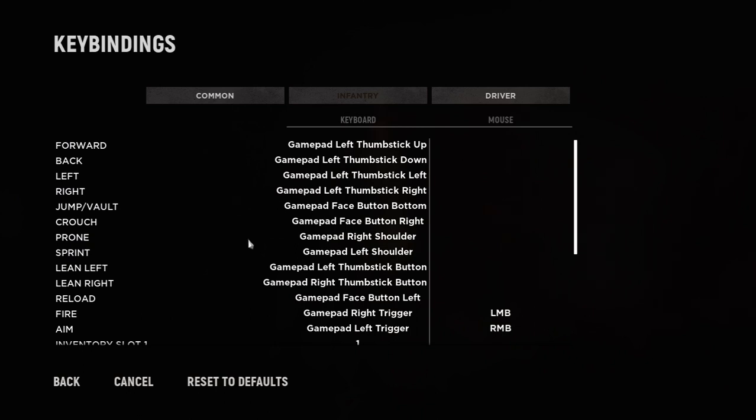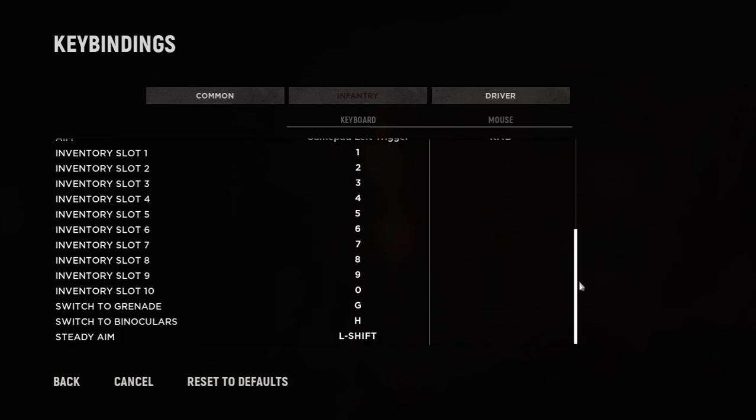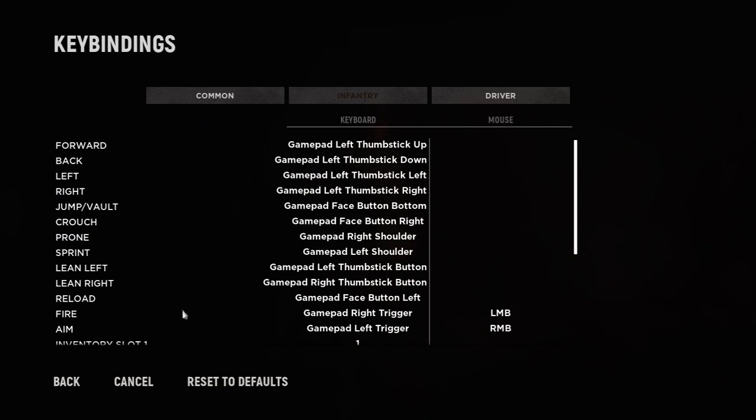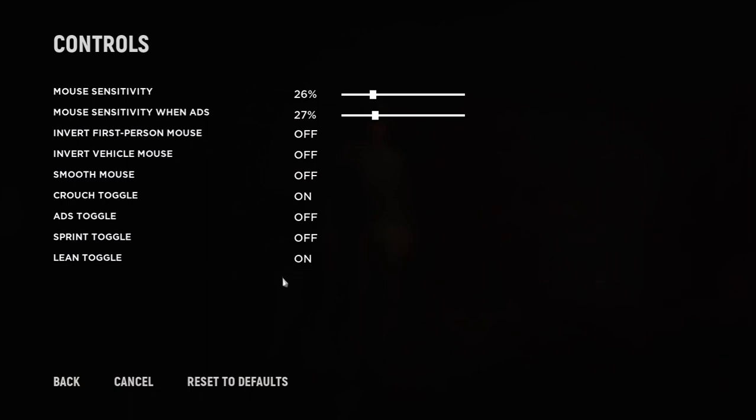What I've found works best for the infantry is I have lean left and lean right on the thumbsticks to click them in, and I have prone on the right shoulder button — I press that and he dives on the ground. When I want to sprint, I press the left shoulder button and then I can run around faster. Fire and aim with the left and right trigger as you would expect. I leave the inventory on the keyboard and use the keyboard for lots of other stuff as well. I also have lean toggle set to on in controls, so when I click to lean he stays leaned over and then I can aim down sights.